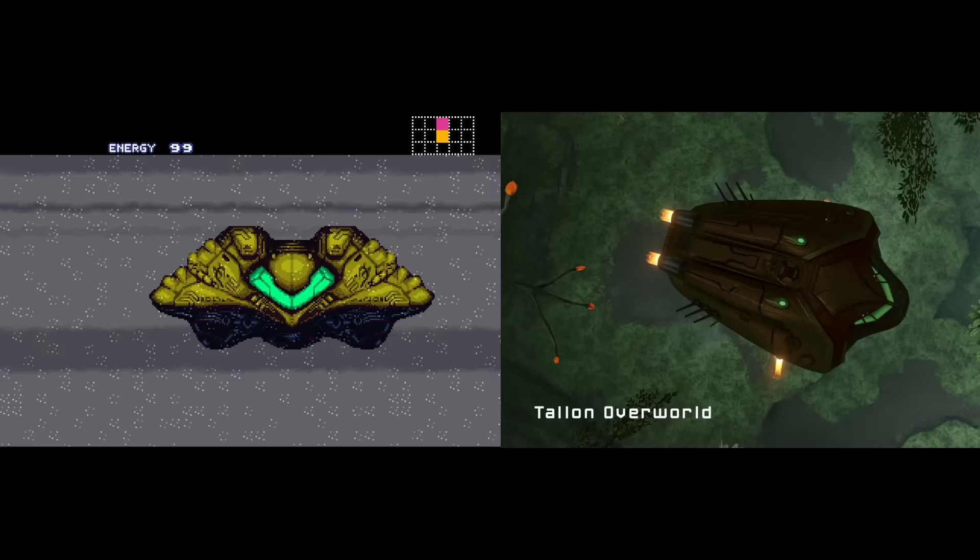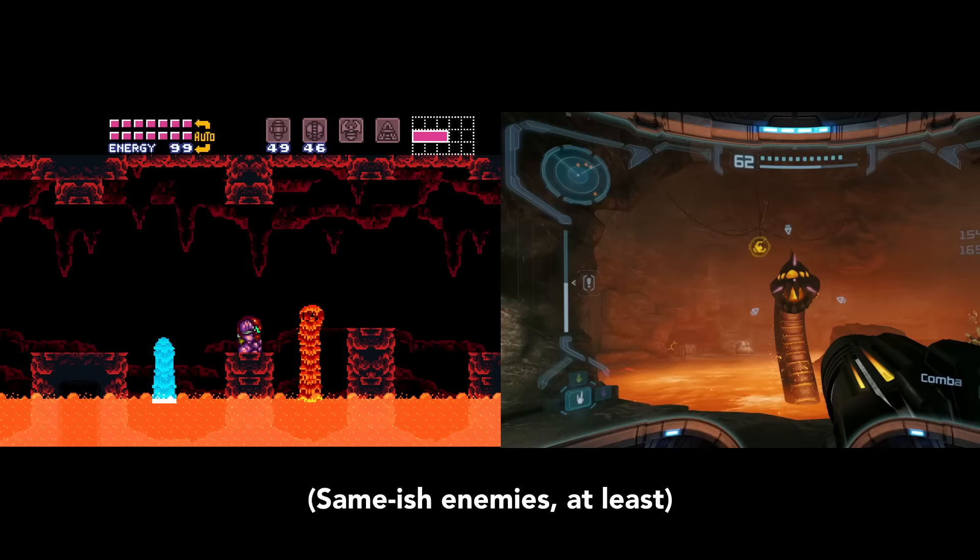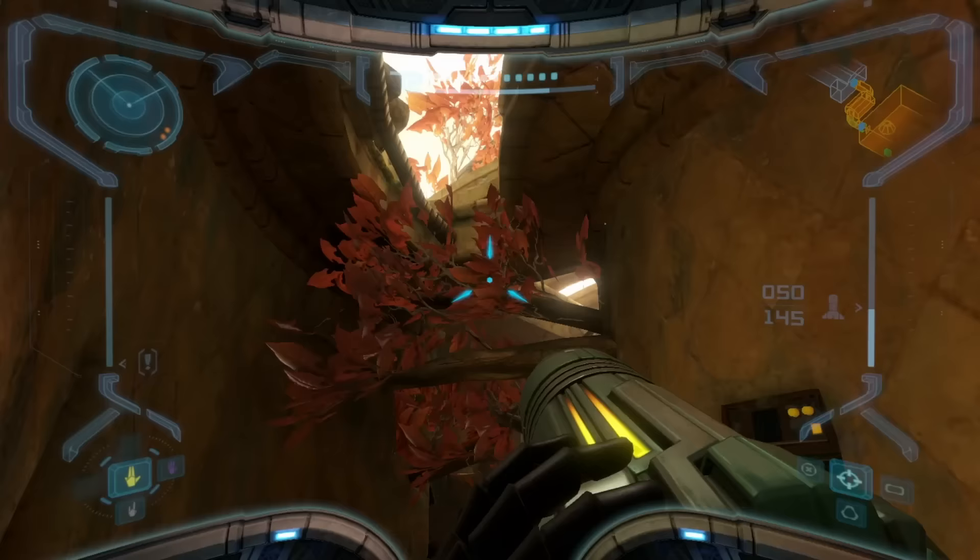Retro clung onto Super Metroid as a template. Both games start with a space station escape sequence, followed by a landing on a rainy planet, and halfway through you visit a ship crashed into a lake. The Norfair area is even recreated with the same enemies and soundtrack.